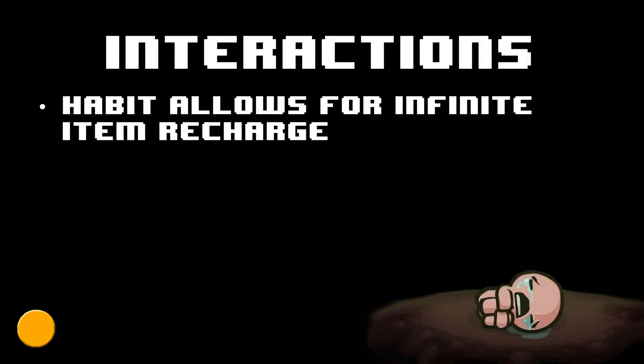If you have the Habit, this allows for infinite item recharge. If you simply damage yourself on something that is recurring, such as a fire or the spikes on the edge of a door, if you get yourself down to half a heart, you will be regaining your charge on your item, and then will have a soul heart immediately restored to you.